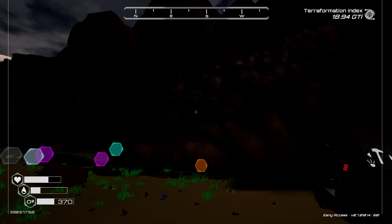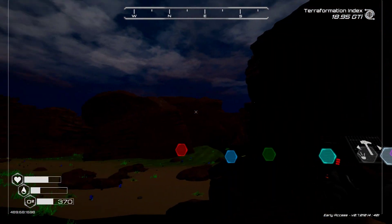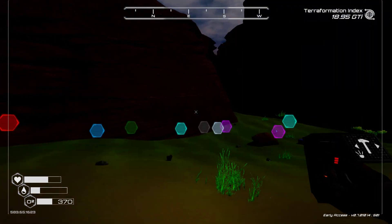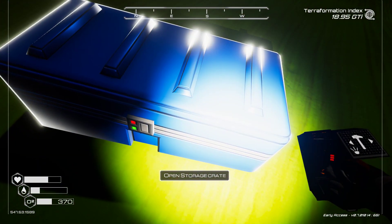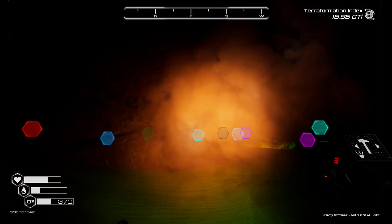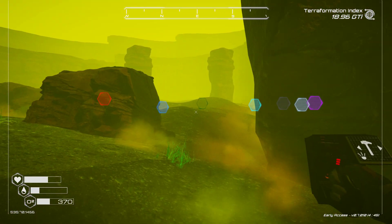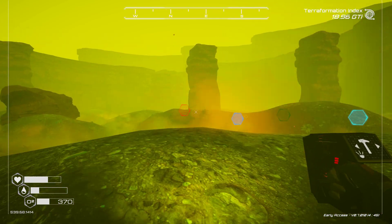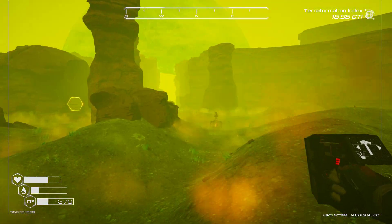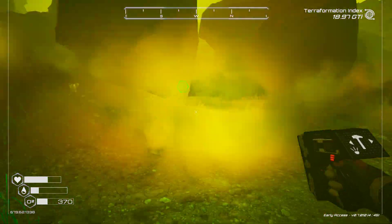We're going to do some more exploring - it's nighttime now, I do not like nighttime. I cannot see anything. We're down here in this - I don't know what this place is. I think this is where I have my sulfur ore extractor. Let's see - yeah, there it is right there.